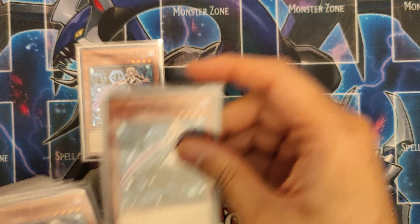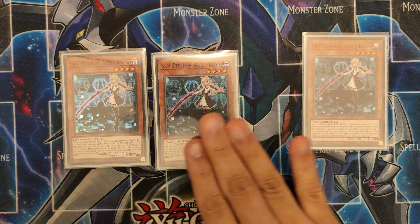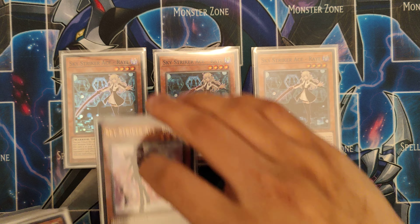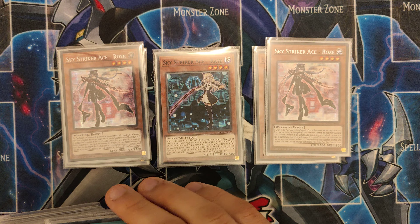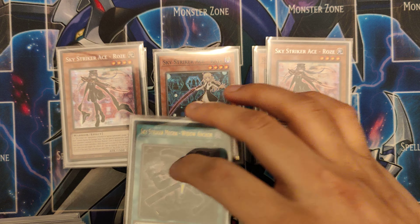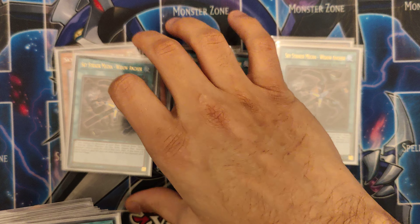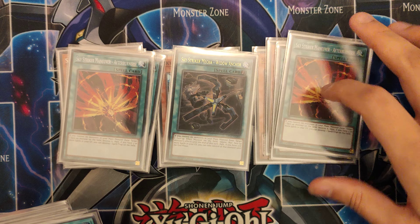On with the deck profile. You have to play 3 Ray — it's never a bad card to have. It helps you go into literally everything in the deck in terms of the extra deck. 2 Rose, I think this is good — 3 is too much, 2 is just enough, though I might try 1 and see how it goes. 3 Riddle Anchor, amazing card. 2 Afterburners.